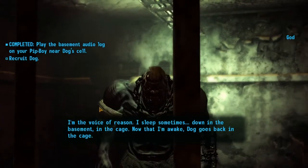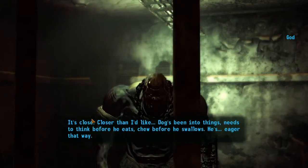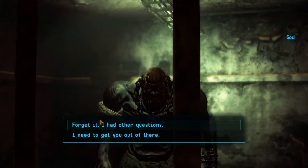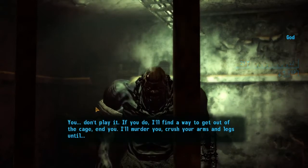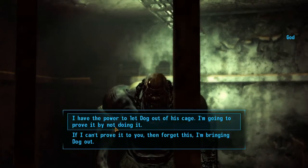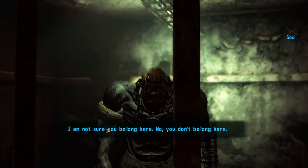There we go. You can play his voice — calm down, I won't do it. You can convince him you're not here for the Sierra Madre. He's going to prove it by not doing it. If the dog is more helpful, bring him along — go with the second option to recruit Dog.